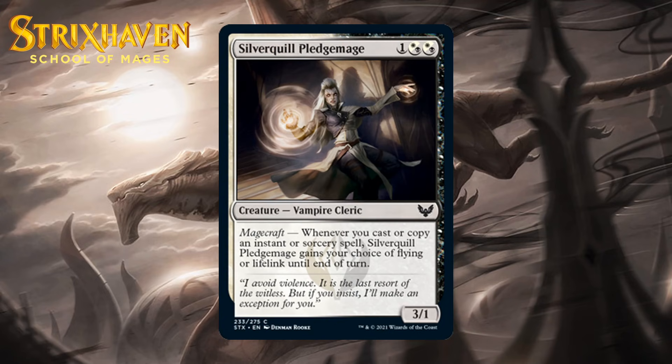Next up, it's Silverquill Pledge Mage, which for 1 generic and 2 black-white hybrid mana is a 3-1 vampire cleric at common with magecraft — you choose flying or lifelink until end of turn, and the Pledge Mage gains it. This dies to pretty much everything, but it has a nice enough magecraft effect. Giving this flying will frequently be the option you go with, as this attacks relatively hard in the air. Note that if you cast 2 spells, you can choose both options, which will be particularly nice sometimes. This seems like a solid playable to me — I'm giving it a C.